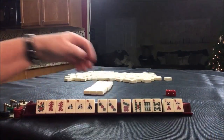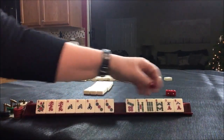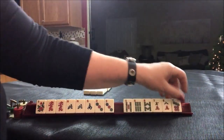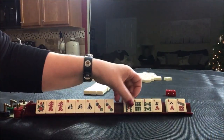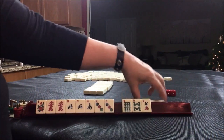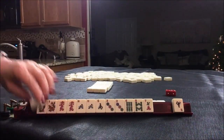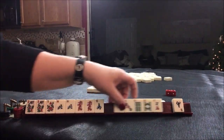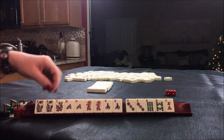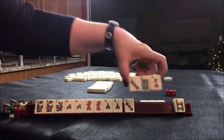We do have a pair of threes here — we could do north and south with threes. Let's give up all these. One of each suit. Look at that — flowers! North and south. North and south with flowers — that's why you don't want to pass flowers. So let's pass these three.